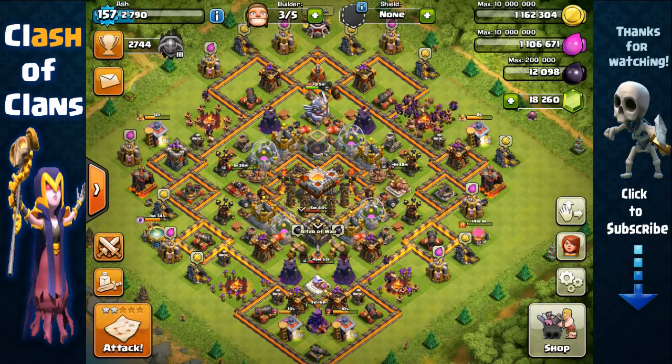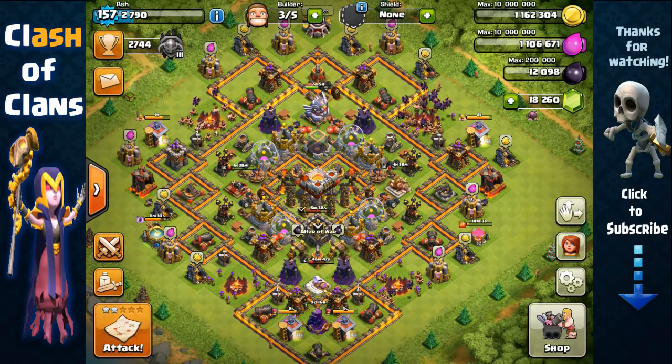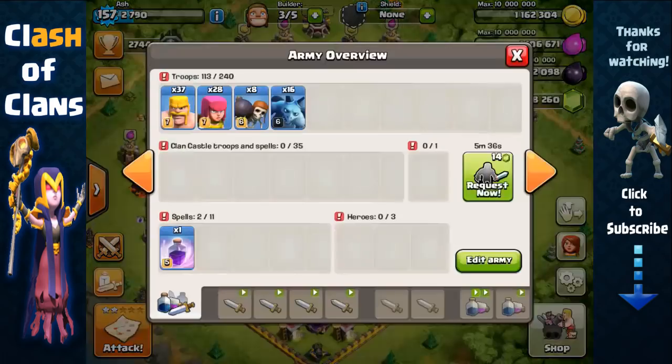Hey guys, it's Ash. Many of you have been requesting dark elixir farming attack strategies without heroes, so today I'm going to share one of the most efficient, cheapest, and very quick-to-train armies — and that is BAM: barbarians, archers, wall breakers, and minions. Keep in mind I'm a Town Hall 11 here, but with this army composition you can use it at every Town Hall level — 8, 9, 10, 11.